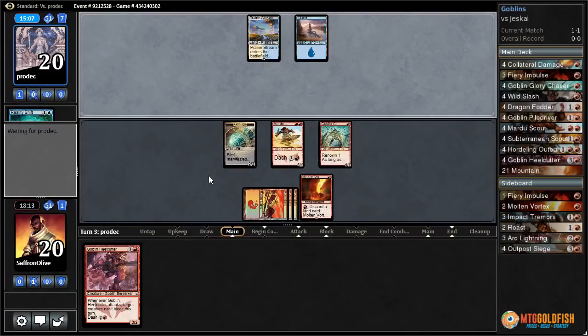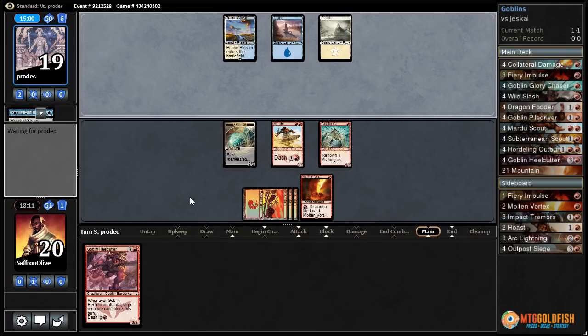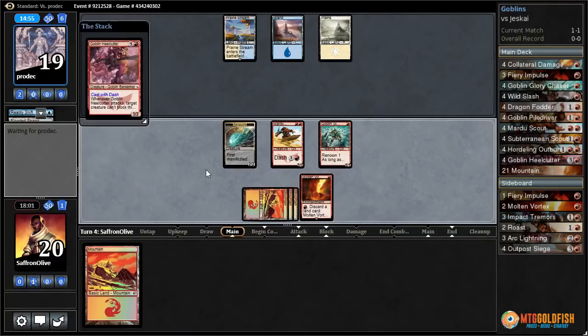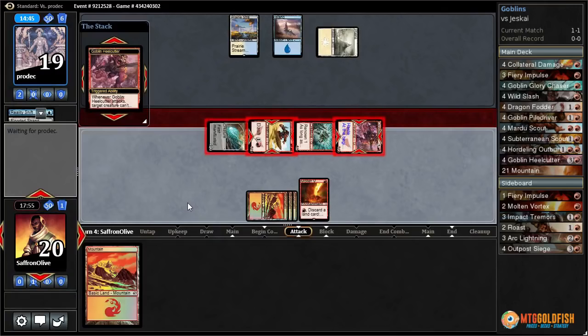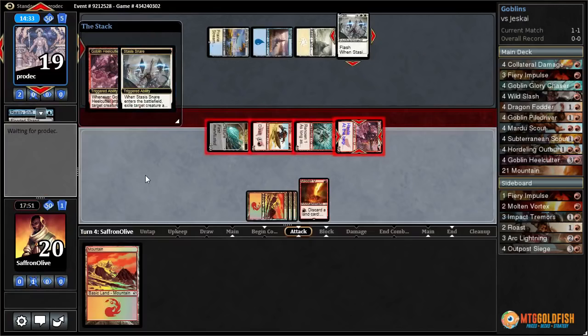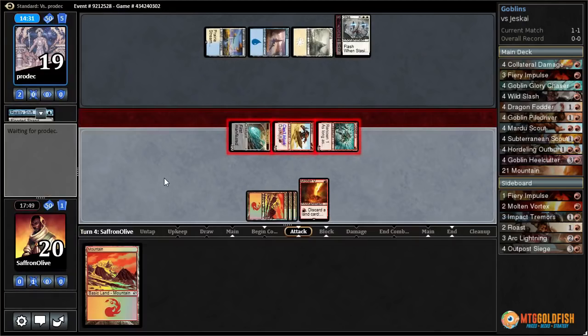Opponent cracks Flooded Strand. We're not too worried about the manifest. There's a Mountain — I don't think we play it, we've got to save it for Vortex. We Dash Heel Cutter and attack with everything, not flipping the Piledriver yet. Opponent has Stasis Snare — probably targeting Heel Cutter, and it does. We still hit for 6 and make our Glory Chaser renowned. That's actually preferable — Heel Cutter was going to bounce back to our hand anyway. Opponent is down to 13.